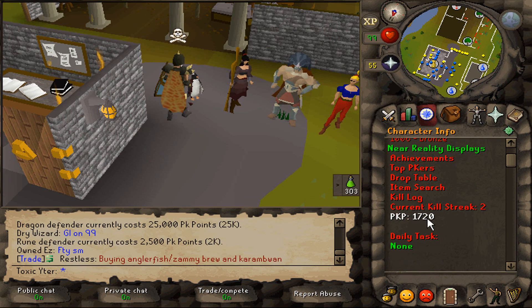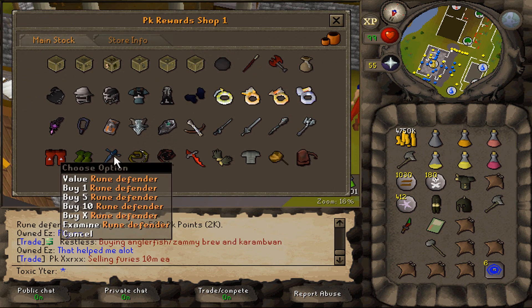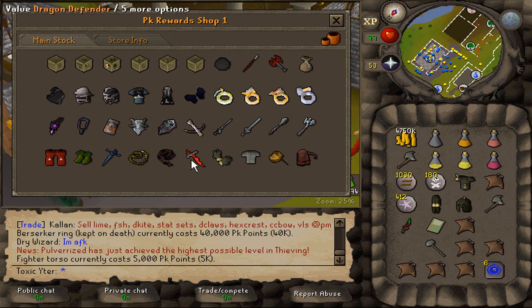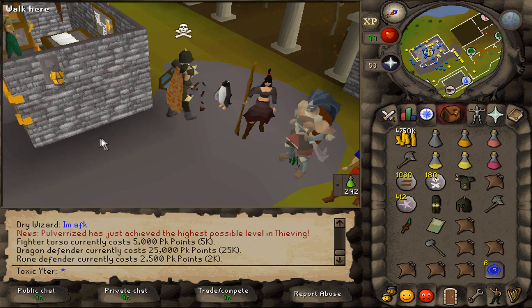Wait, Rune Defender is only 2k! One more kill and we can get a Rune Defender - that's actually not that bad. Fury's only 5k, D Boots 2k. For now, I just want the Rune Defender.